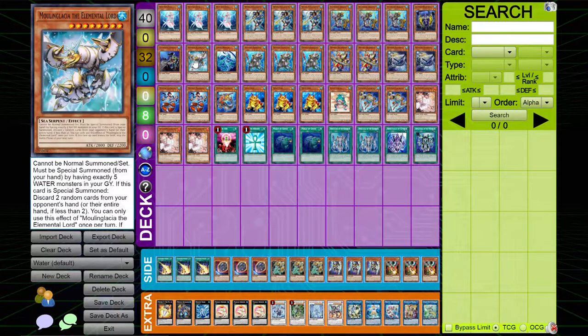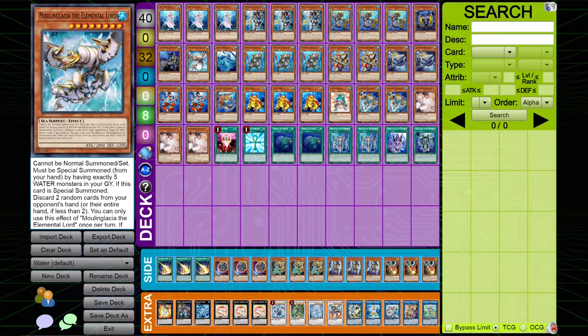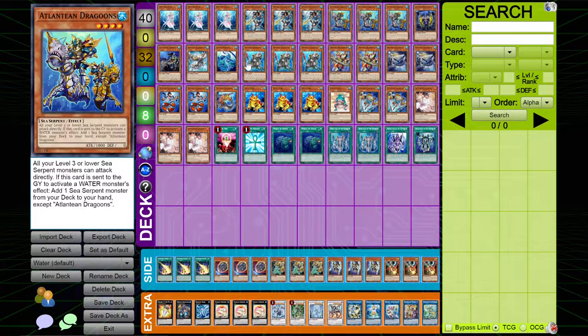I play one copy of Moon and Glacia and one copy of Lapis. Moon and Glacia is insane for hand looping in this deck, and Lapis is an extender. These are your boss monsters in quotes, and they're easily searchable through Dragoons through your normal combo.